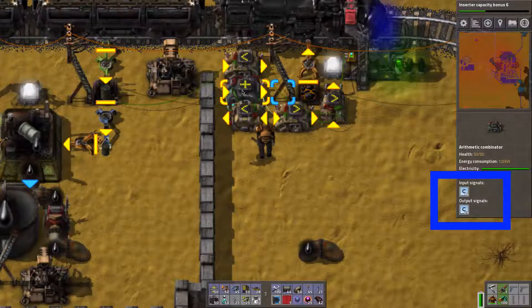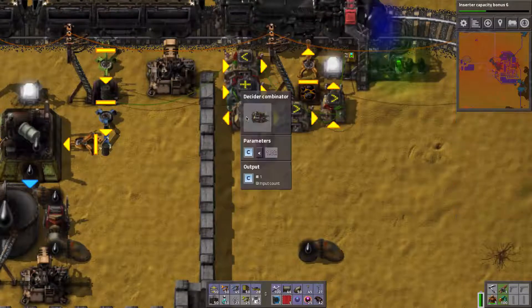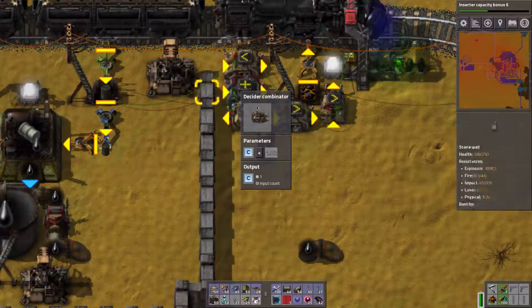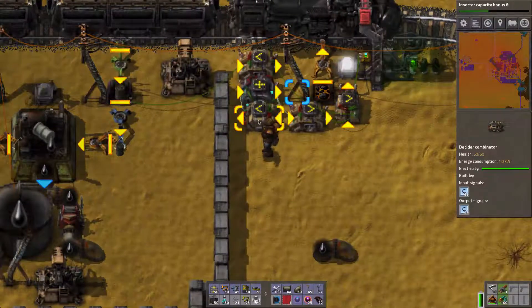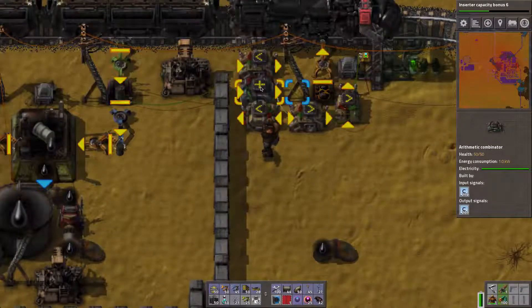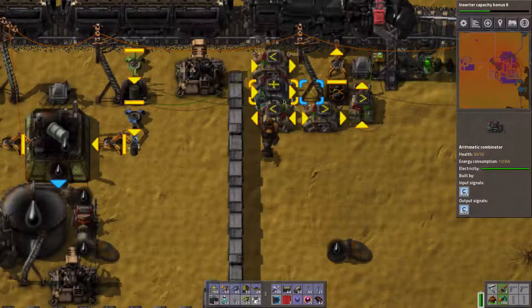Why does it cap at a thousand? As soon as it reaches one thousand it'll reset to one, because without the reset it would just count indefinitely and I couldn't make much use of the signal. The reset is done using another decider combinator. This signal runs into this decider combinator and it outputs signal C as long as it's lower than one thousand — this number is arbitrary, you can set it lower for a faster clock. As long as it's lower it outputs signal C, which the arithmetic combinator adds one to and feeds back into the loop. Once it reaches a thousand it stops, then one output signal C starts the loop again. It always starts at one — that's just the way they work.